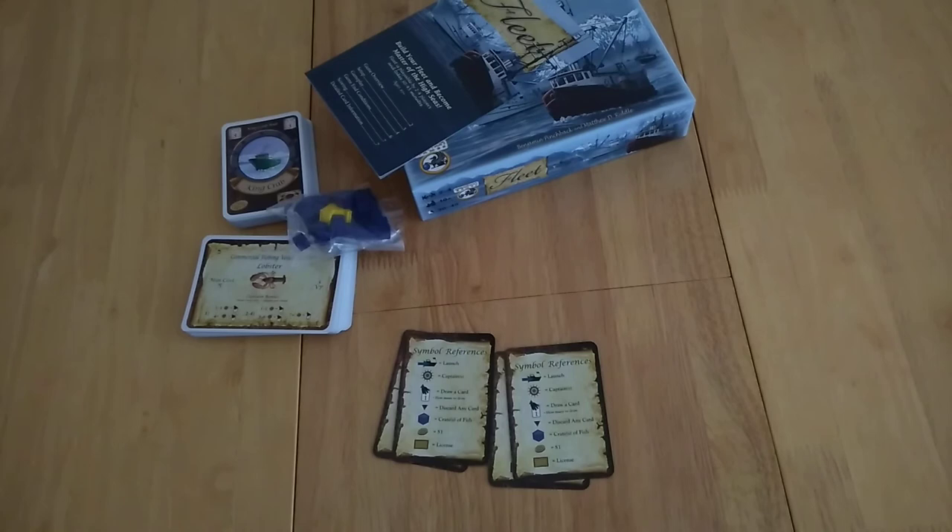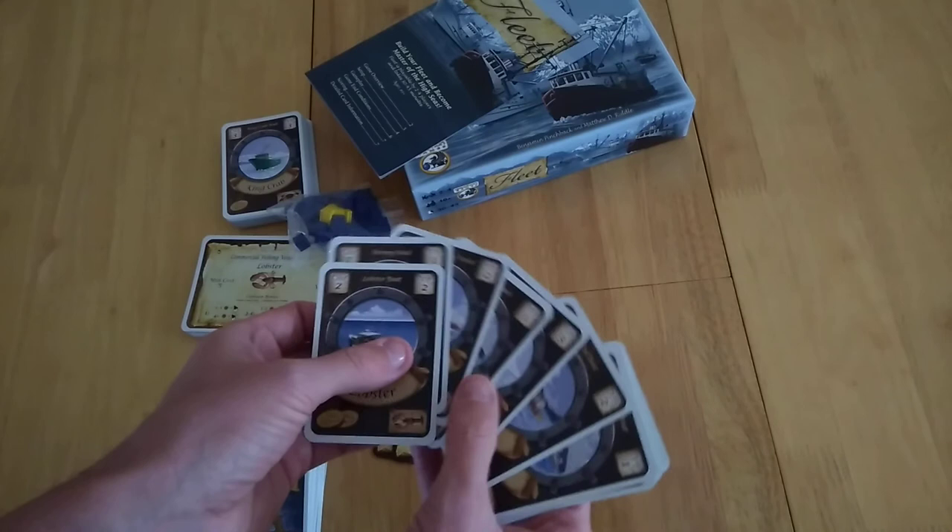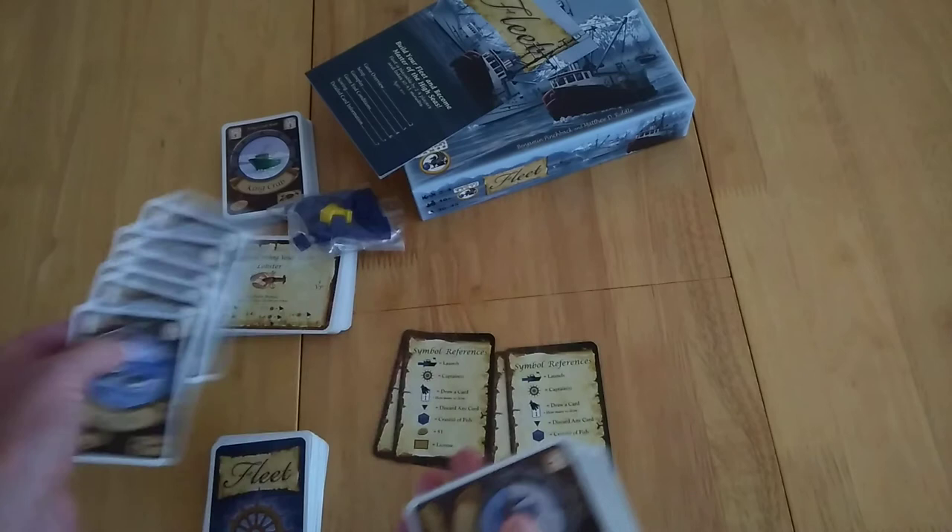Every player takes six cards and they're all going to be unique. So you have lobster, shrimp, processing vessel, tuna boat, king crab, and cod. Each player takes a set like that, then you sort out the deck and shuffle the rest.